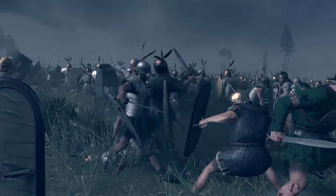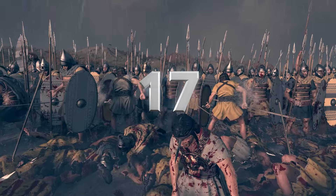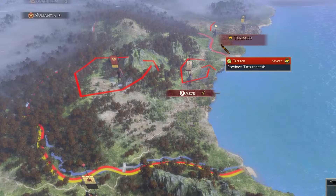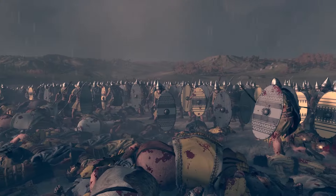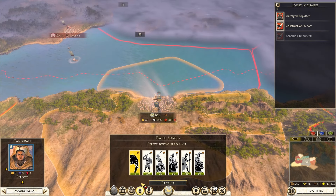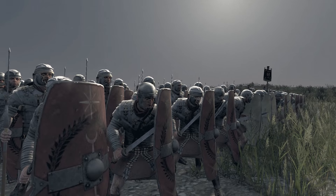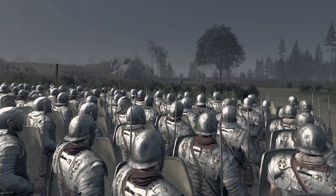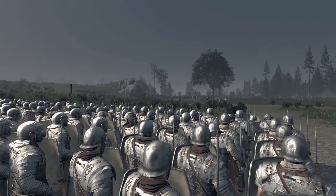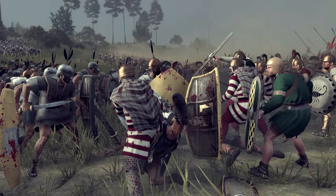Tip number ten: use lords and heroes to boost public order — just make sure they're standing in your settlement. Tip number twelve: when your settlement is going to get attacked next turn and recruiting extra units is too late, you have the option to recruit multiple lords at that settlement. This gives you several general units to play with, and you should always choose the most expensive units, as they are also the strongest and have the highest potential.